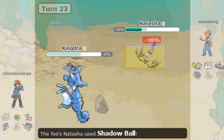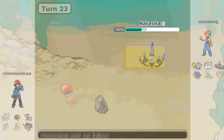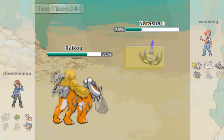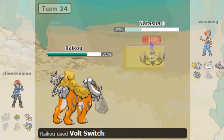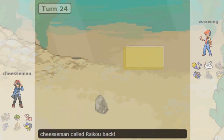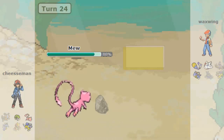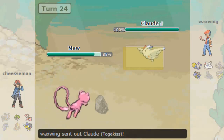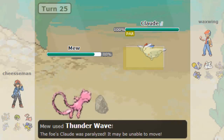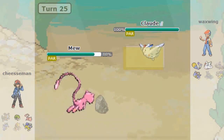I have to pretty much sack my Kingdra just to break its Sub, because Chandelure is a big threat behind it. I don't want to fight it behind the Sub with the Pokemon I have left, so I've got to break it — which is really unfortunate. All I need is Raikou, and I need to play around it really carefully. I need it to destroy his Blastoise, which is at very low HP, and his Uxie. My Mew has no attacking moves, so it's a useless Pokemon at this point, but I've still got it.